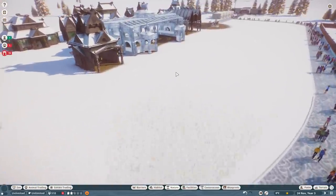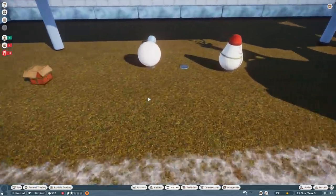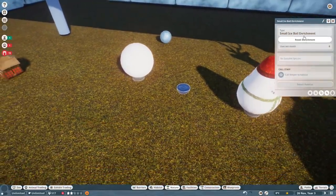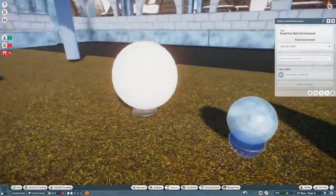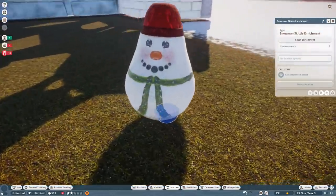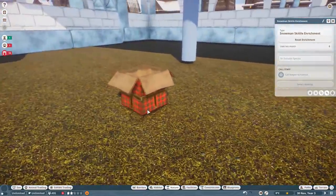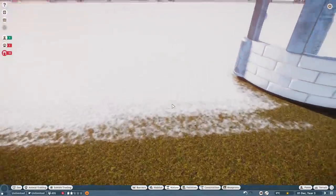We have a few new habitat items lurking around in here. We have a small ball ice enrichment — a toy they'll knock around. We've got a big snowball, same kind of deal. We've got some new skittles which are snowmen instead — super cute. And indeed, we have a new cardboard box which is instead a gift box enrichment. So that's it for those.